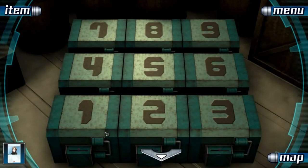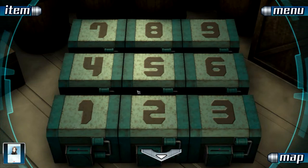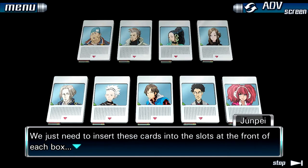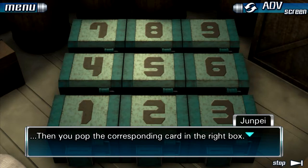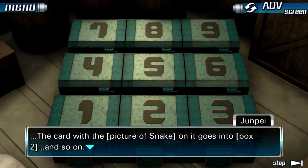Now we finally have all nine picture cards. We just need to insert these cards into the slots at the front of each box. You match the numbers to the numbers and pop the corresponding card in the right box — for instance, the card with Ace's picture goes into box one, Snake's goes into box two. I thought it would be much more complicated, thinking we'd have to calculate digital roots, but apparently each box simply has its own hole. I way overthought that.